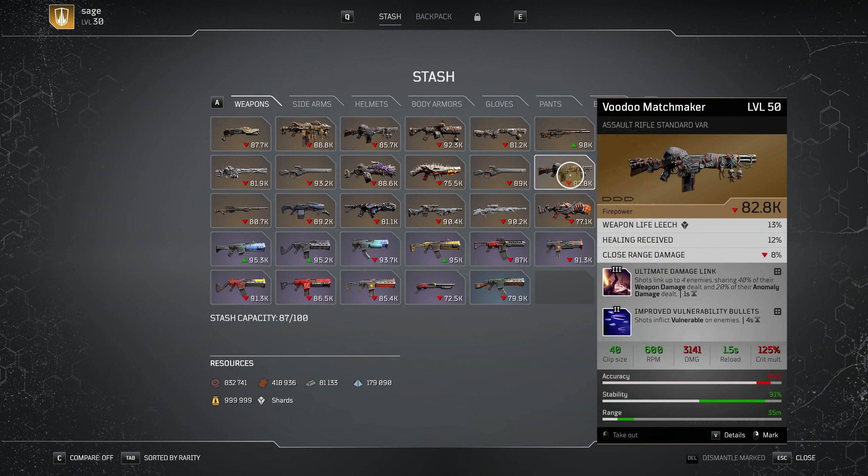In this video, I'm just about to show you why Ultimate Damage Link is actually broken. I think it might be bugged and is probably the best gun mod in the entire game, at least for shotguns. I don't know if it acts the exact same way on every single gun, but as far as I can tell, it is glitched. It says shots link up to 4 enemies, sharing 40% of their weapon damage dealt and 20% of their anomaly damage dealt.